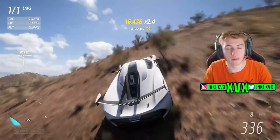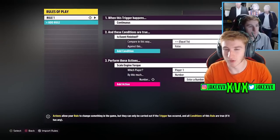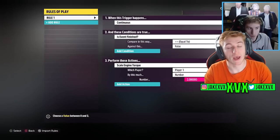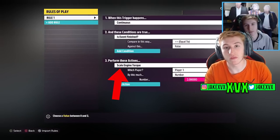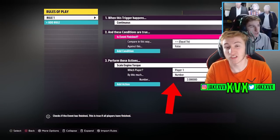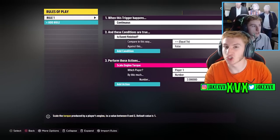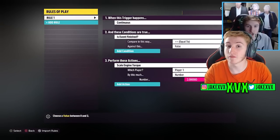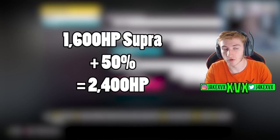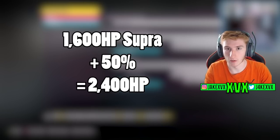If you don't know what the boosted horsepower thing is, let me explain. There is a rule in Event Lab where you can basically scale the engine torque or engine power by a factor of two. This essentially allows you to go into Event Lab, make your own race, and all of the cars are just a little bit faster — I think 50% faster — which allows you to go and drive a 1,600 hp Supra, but that's actually 2,400 hp. A bit of a horsepower boost.